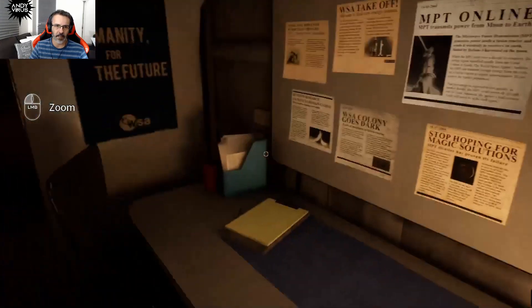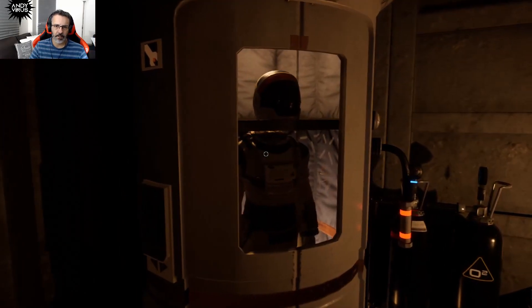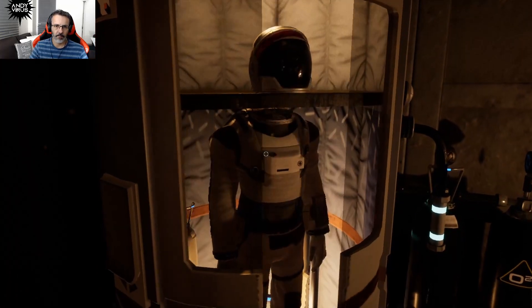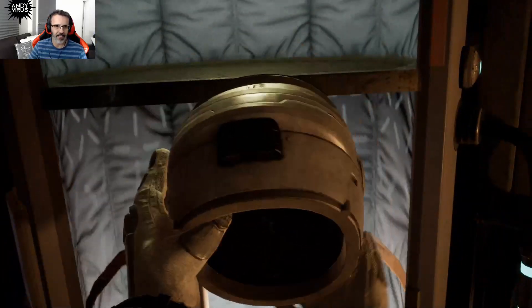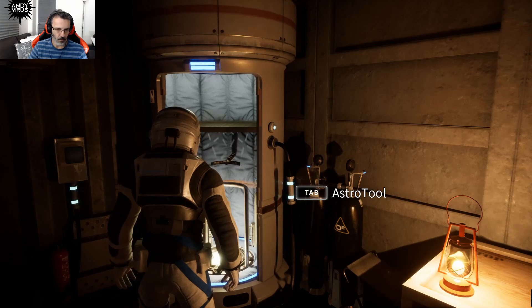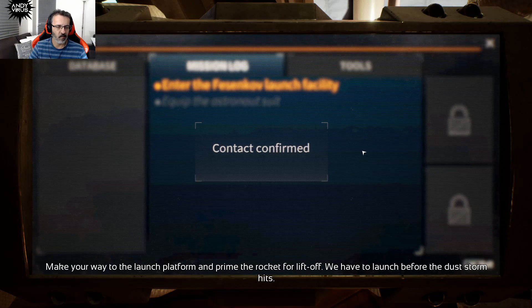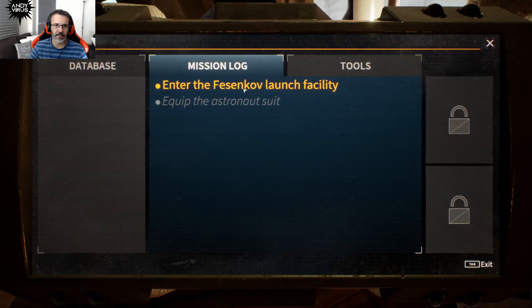We can only inspect that one item. Let's wear a uniform — nice. An AstroTru terminal: 'Welcome. Radio contact confirmed. Make your way to the launch platform and prime the rocket for liftoff. We have to launch before the dust storm hits.' Okay — entering the Fersenkov launch facility. We equip the astronaut suit. Tools, database — we have nothing yet. 2059, five years after the blackout. It took four years to get the rocket ready for launch, but we need to hurry — the dust storm will hit in a few hours. If we don't succeed now, the Fortuna mission will be over for good.